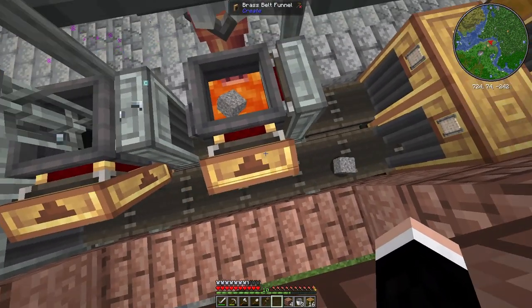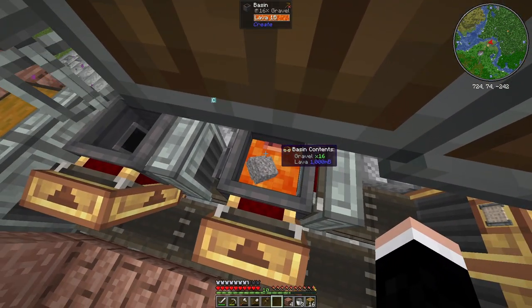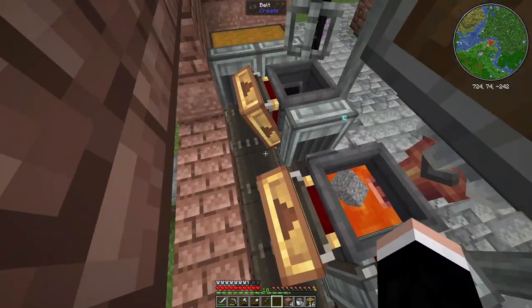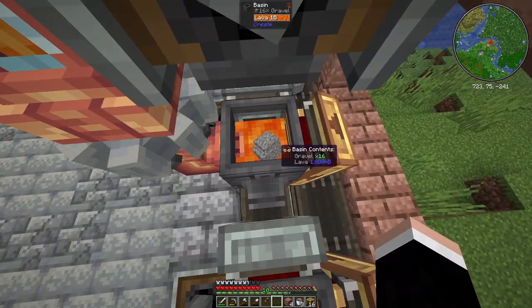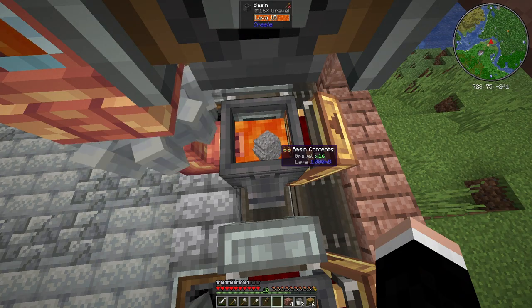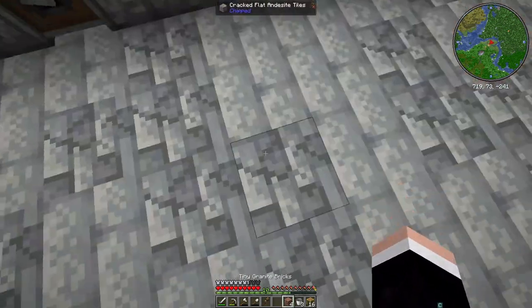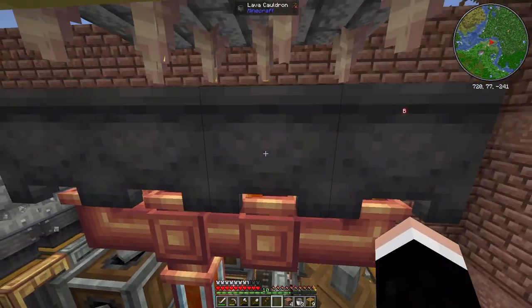There are filters in the brass belt funnel which is filtering gravel right here, and then this one is filtering out iron nuggets. To make andesite, it's basically gravel, flint, and lava. With the lava production, let me show you.